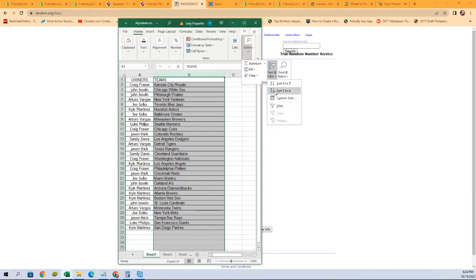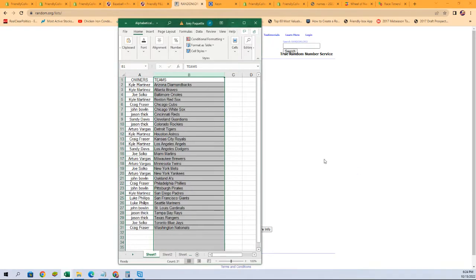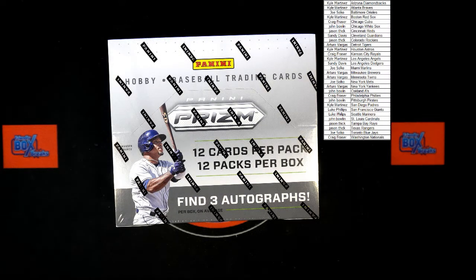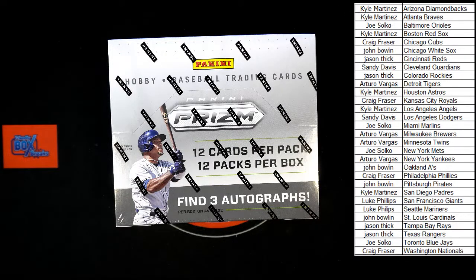Now I'm going to sort by team name — it'll keep owners with their team and make life easier for shipping and finding everything when it's time. All the names stayed with who they were with. Switching to the other screen — Jason T with the Braves, Arturo V with the Yankees, Sandy D with the Dodgers, Kyle M with the Angels.